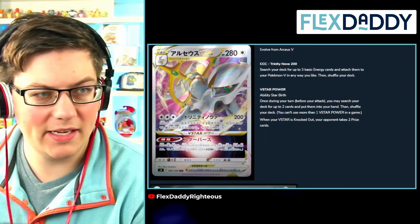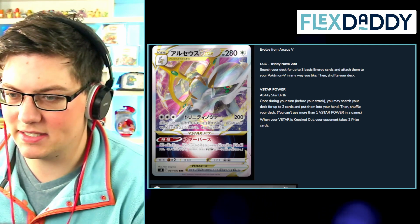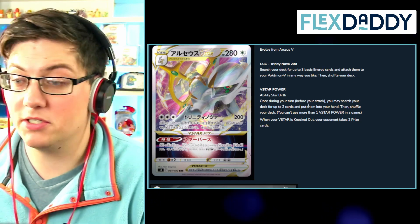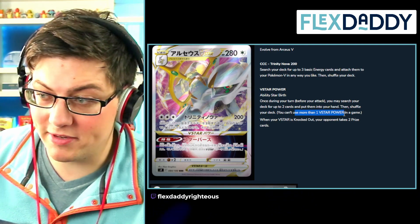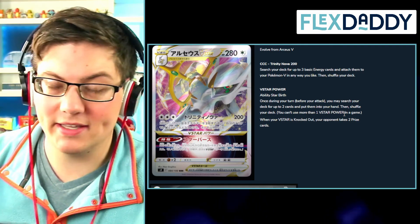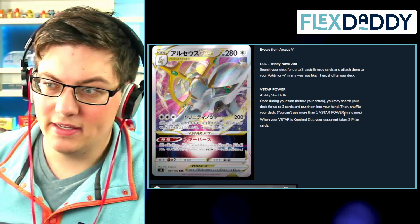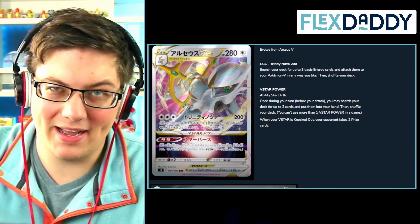This is probably the most interesting thing about this card. You can see it here. This V star — there's an ability underneath, and we have an attack. The ability is what's really cool about this card. V star power ability: Star Birth. Once during your turn before you attack, you may search your deck for up to two cards and put them into your hand, then shuffle your deck. You can't use more than one V star power in the game. This is where I get into how it's a lot like what we've seen in the past with the GX attacks. The cool thing about V star powers is that you get to use them and still continue on with your attack.